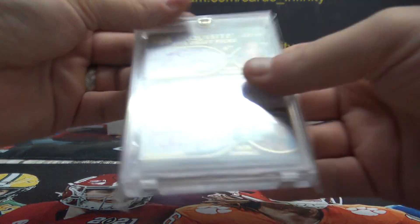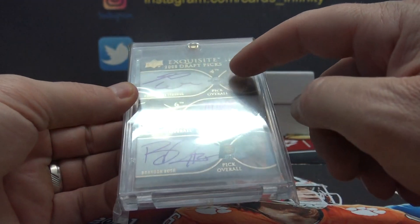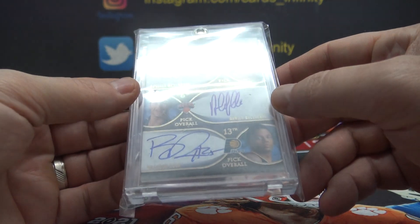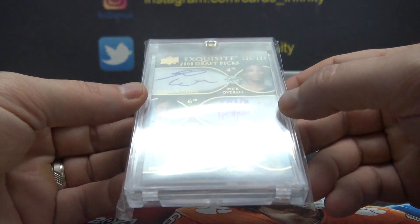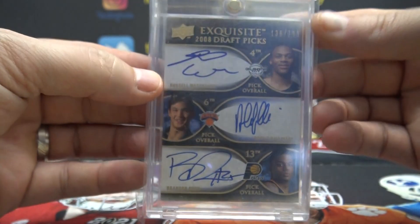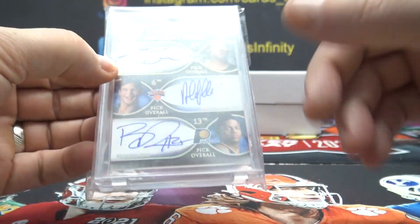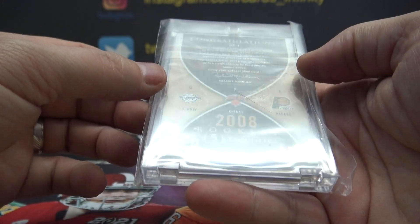Triple Exquisite '08 Draft Picks — Russell Westbrook, Danilo Gallinari, Brandon Rush, number 136. That's another cool card, the old Exquisites with Russell on there — one of the best ballers of all time.